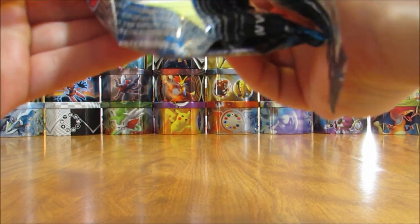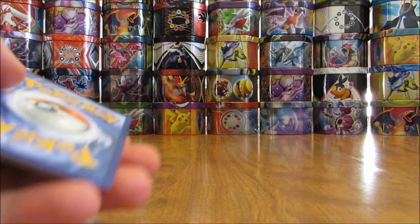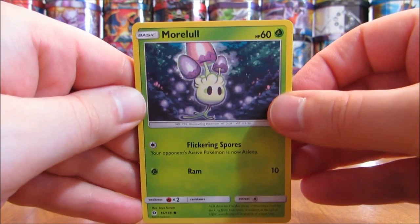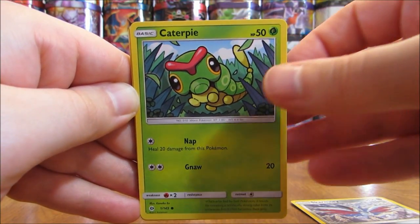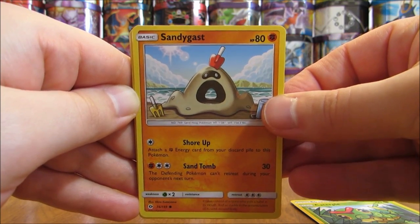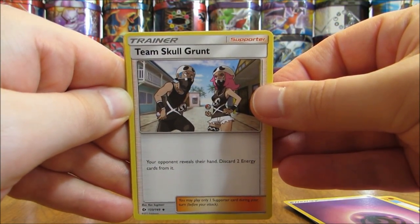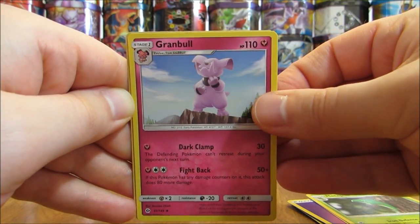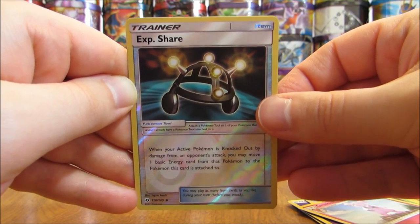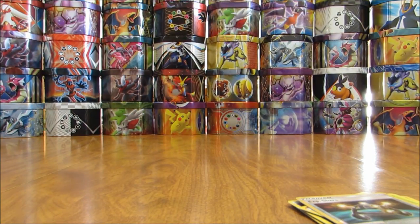Final pack in this 12 Sun and Moon Booster Pack opening. I'll summarize my pulls after this pack — very happy with the pulls overall, definitely can't complain. This pack starts off with Morelull, Skarmory, Caterpie, Sandygast, Roggenrola — a couple of Fighting-type Pokemon in a row — Psychic-type Energy, Team Skull Grunt. And that is the full art trainer I've pulled out of this box. Metapod, Granbull, Reverse Holo of an Experience Share — uncommon trainer card. And the final card is a Sharpedo holo — a great way to end this opening.